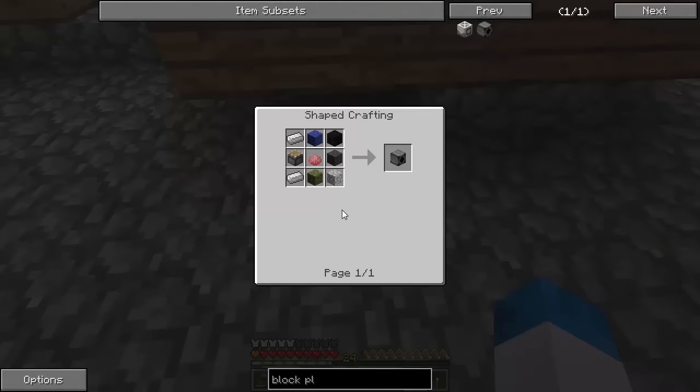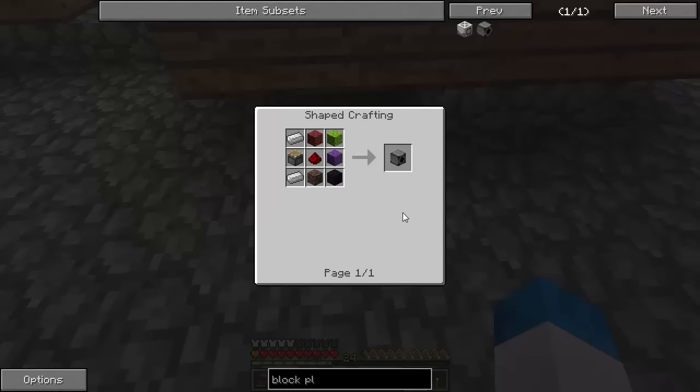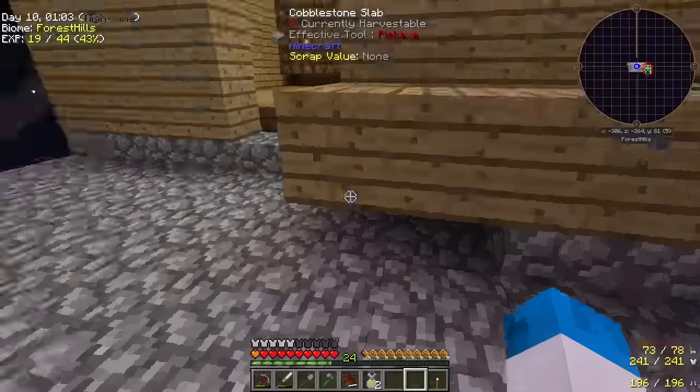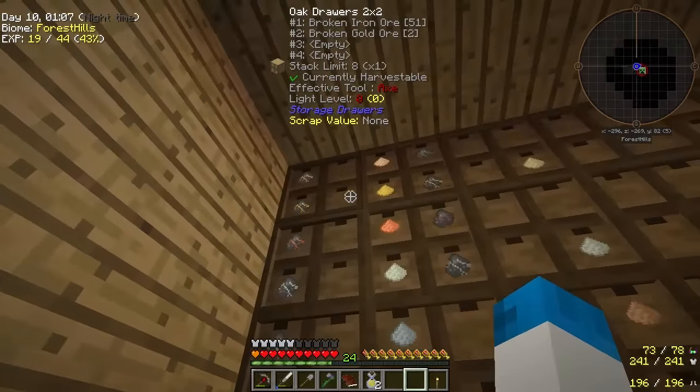This is interesting — this is cheaper as well, actually. The block placer. The only problem is I'm still going to need an autonomous activator to use that for making dusts and so on and so forth. So I think we can make the block placer — that is no problem at all, in fact that's probably the best thing to do. So we need three iron and two redstone. Let's take a look at what we've got over here.